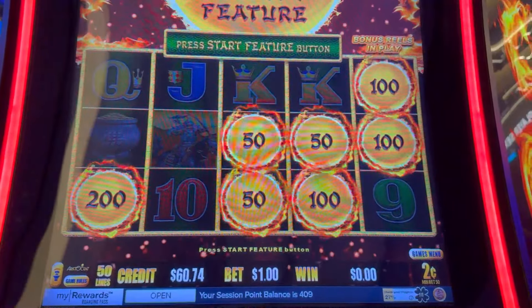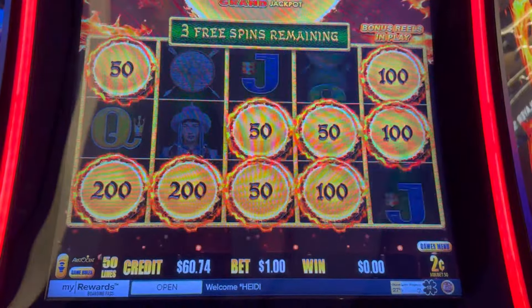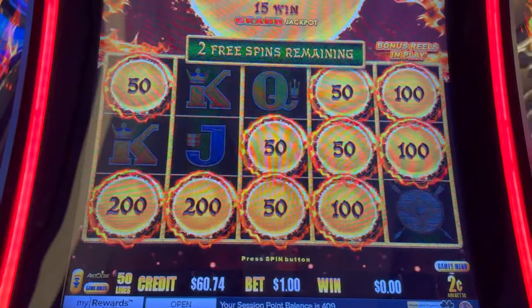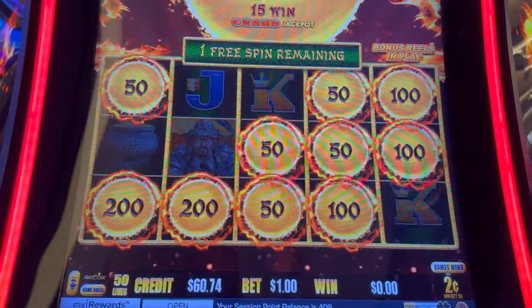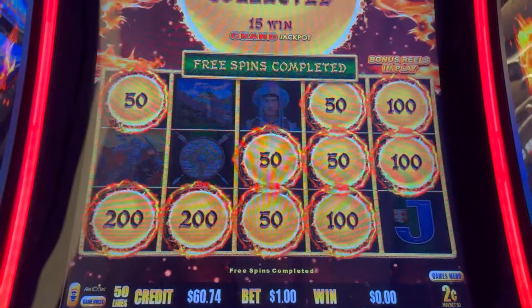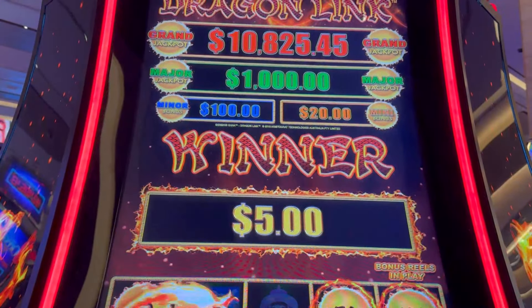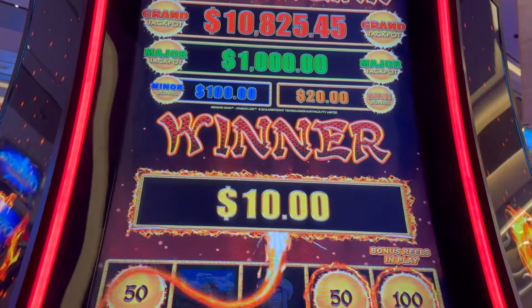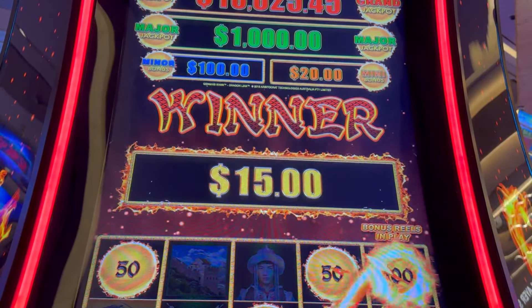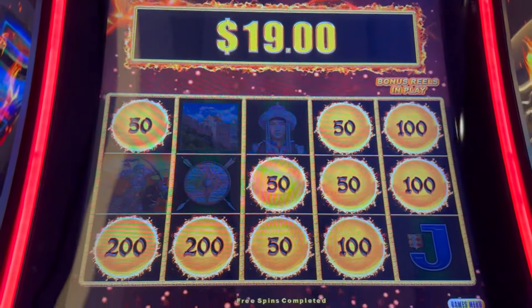All right, we got a bonus on the two-cent denom. Here we go, let's see what we can do — we need some orbs. We've got ten so far, let's fill it in. Come on, we gotta save it, drop one. I'm chasing this maxed out major. The game is a little stingy. I started with a little over $200 and I'm slowly building my ticket back up — that was a $19 bonus.